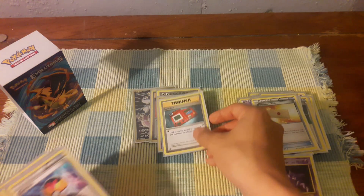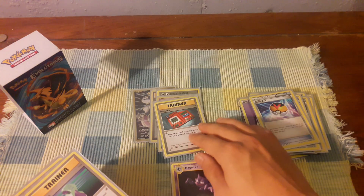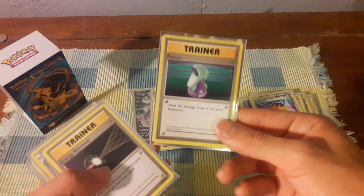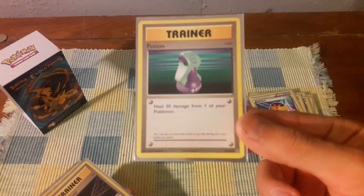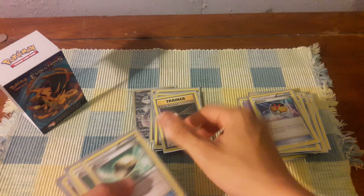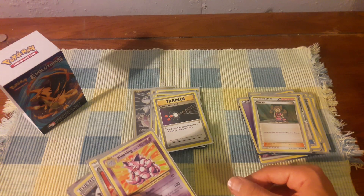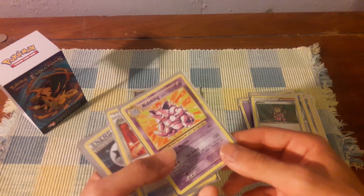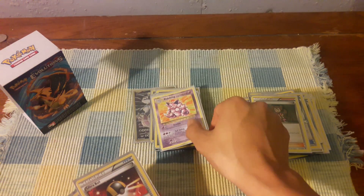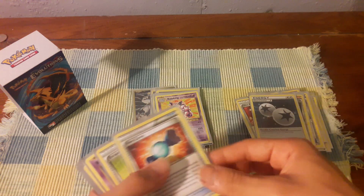I like these classics. We got the Pokédex, a ball, a potion — awesome potion — energy retrieval, and a float stone. I was just messing around with this to see what I could get to play with my friends in this deck. Nidoking, the almighty Nidoking — just needs its queen.